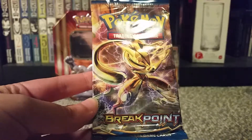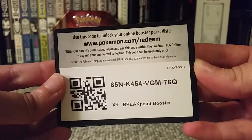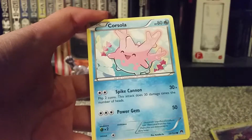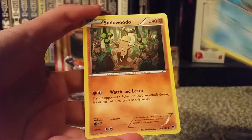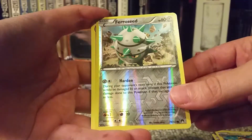First we're going to open the Greninja Breakpoint pack. It's been a while since I opened packs, so bear with me. This is the code from the first Breakpoint booster — be sure to tell me in the comments what you get. The cards we have are: Rattata, Sudowoodo, Splash Energy, and Electivire. Our Reverse Holo is a Ferroseed — just a common. And our Rare is a Meowstic, non-holo rare. So this is a great start.